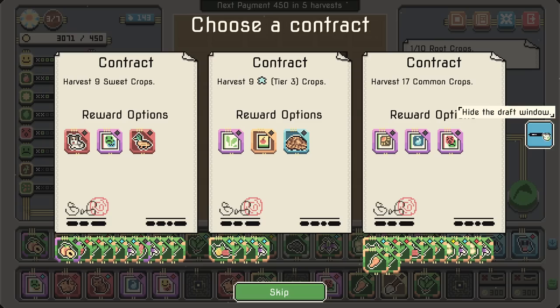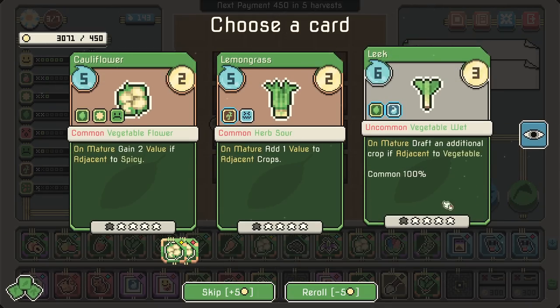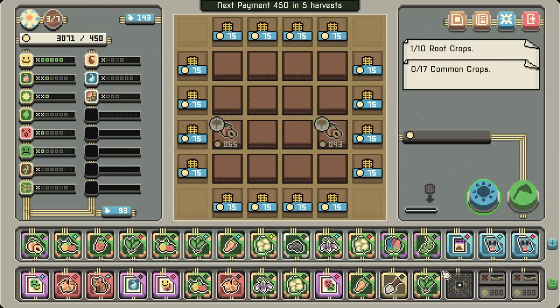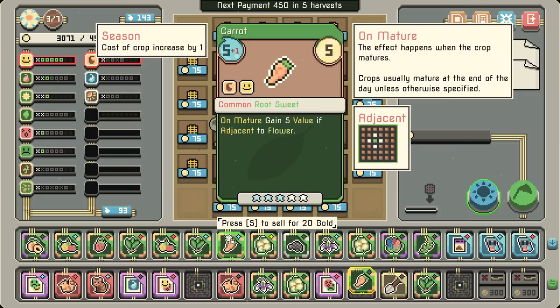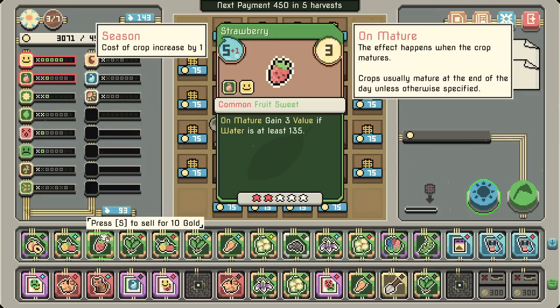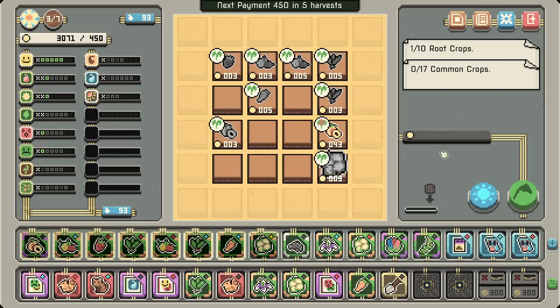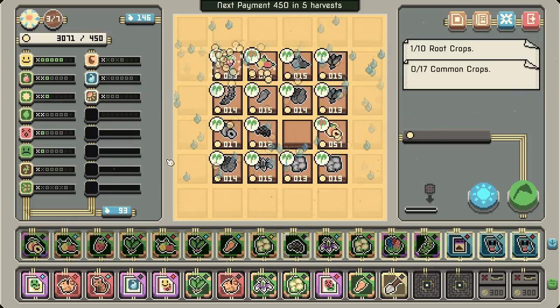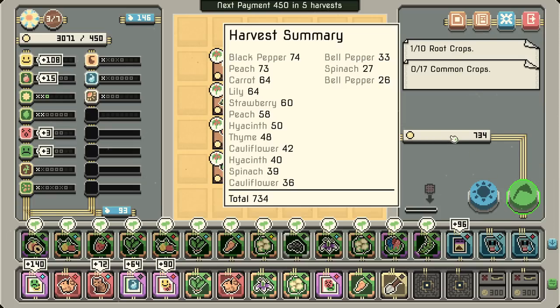We don't like the sour — that's what it is. We have so many crops of so many different categories at this point that it just doesn't even... Combine, combine. How many sweet — we have so many sweet, we probably don't need quite as many. Let's check our value at the end of the day and see what's really underperforming. That's the way that it withers — we do have one extra. Black pepper is the most, then the peach — that checks out.